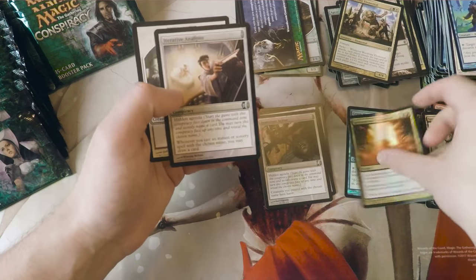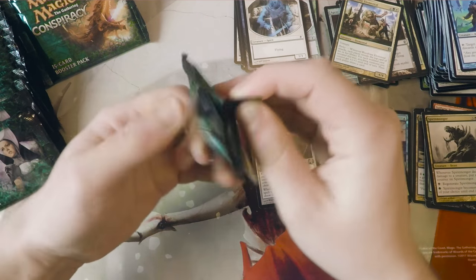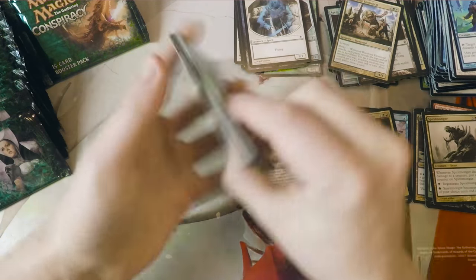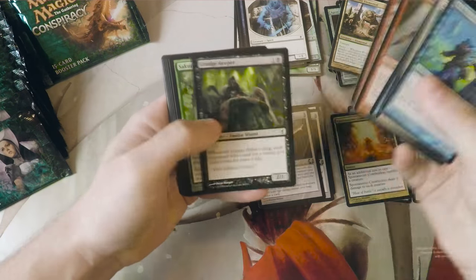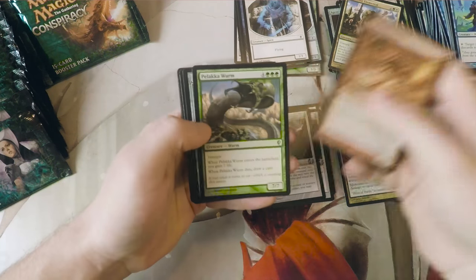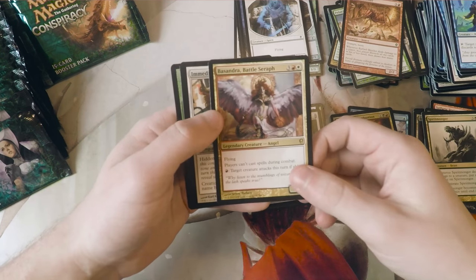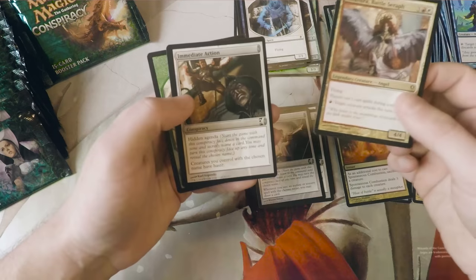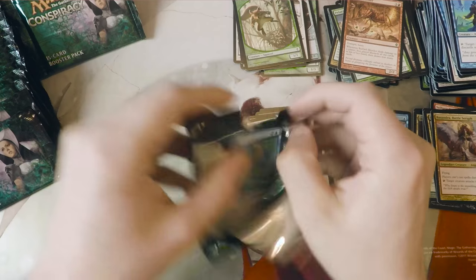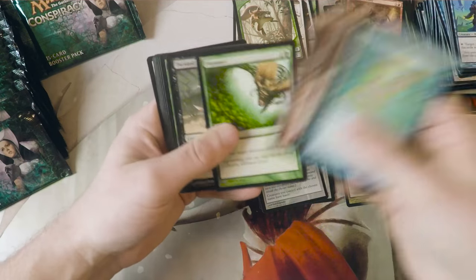Spontaneous Combustion - we have foil. It's actually a really nice foil. Altar of Dementia, also the foil rare that we've gotten, is a fairly interesting card. I've been kind of wanting to jump back into building a mill deck, and potentially a mill commander deck, and I feel like that card would be fantastic. Basandra, Battle Seraph - a beautiful card, absolutely beautiful. I actually have a foil version of that, which is one of my favorite cards just for the artwork. I think just the way the colors interact and everything, it's absolutely stunning.